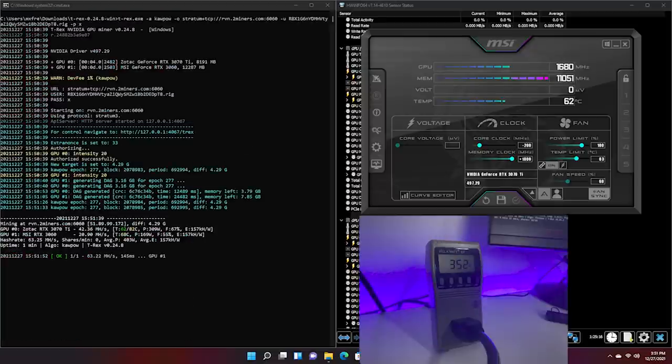Next is Ravencoin. For Ravencoin, we're at 353 watts — the highest power consumption across all tested algorithms — with a hash rate of 42 megahash a second. In my experience with Ravencoin, turning the power down has almost never been worth it across any GPU. Hopefully a deep dive later will reveal a different story. The result was 42 to 43 megahash a second, which is what we entered into WhatToMine.